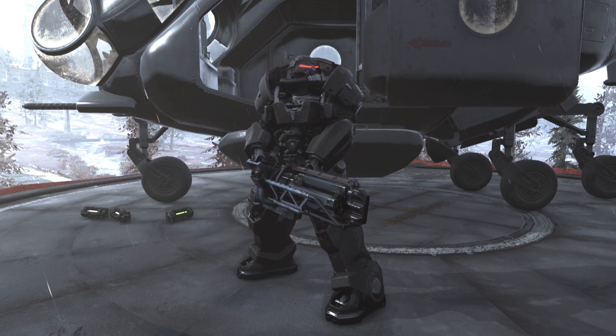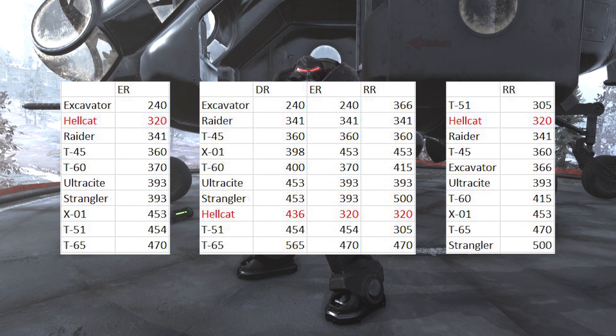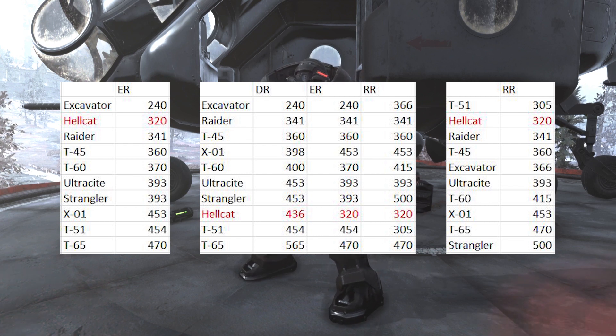The best place to start is with the stats. Here is a list of all the Power Armours in the game along with their stats ordered by Damage Resistance, and here's the list ordered by Energy Resistance and Radiation Resistance. This Power Armour is very unique — it is the second worst in the game in terms of Energy and Radiation Resistance, yet it's the third best in terms of Damage Resistance, but technically the best, because each piece automatically comes with 2% Ballistic Damage Reduction, totalling 12% with the full set, putting it just above T65 in terms of Ballistic Damage Resistance.